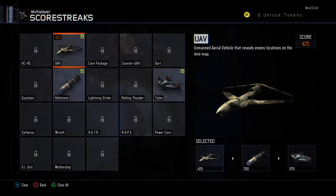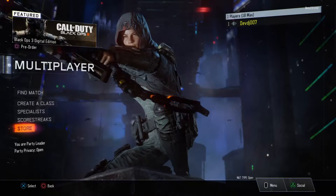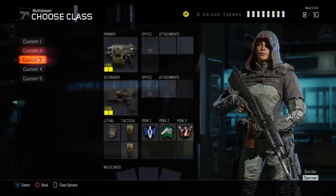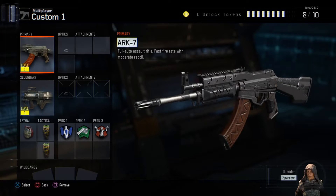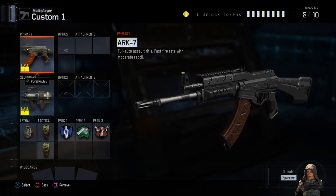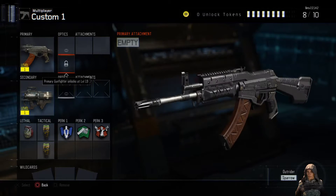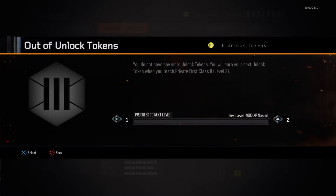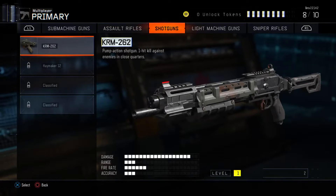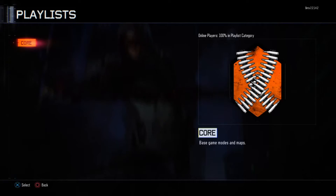Scorestreaks — UAV. What would be on the store? Oh, do we get to mess with the guns? It looks like I'll get to unlock the cool stuff but it's kind of locked for right now. We have the Man of War. I'm gonna get a lot of weapons to start with here, but I'm gonna stop dicking around and jump right into a match — play some team deathmatch.